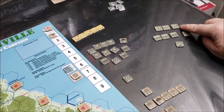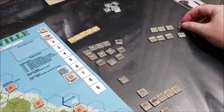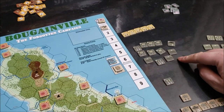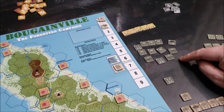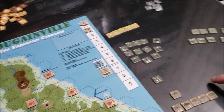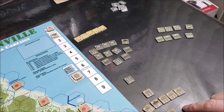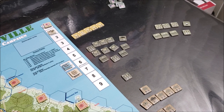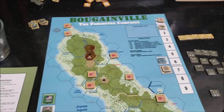The Marines only stick around for two turns. By turn three they're removed and replaced with U.S. Army forces from the 93rd Division. Then on turn seven, the American forces are removed and replaced by Australian forces — the 3rd Infantry Division, I believe. There's also artillery support and armor support, so we've got a little bit of artillery and armor in this game.